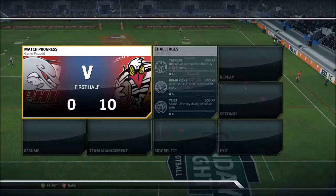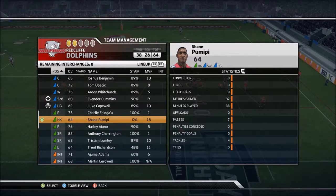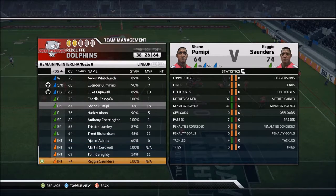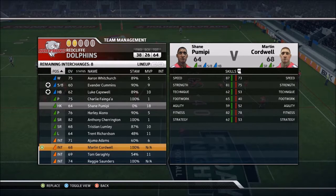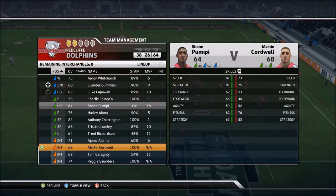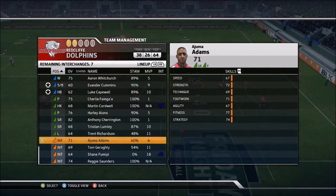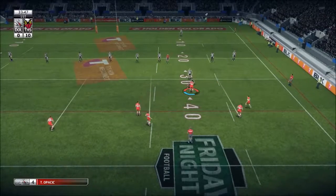There was a knock-on there. The hooker needs to be changed — he's on zero energy. I actually don't have a suitable replacement for him, but I'm going to put Martin Cordwell out. I don't want him to get injured, and his stamina should come back up eventually while he's on the bench.